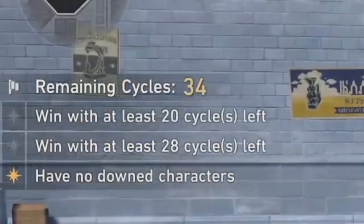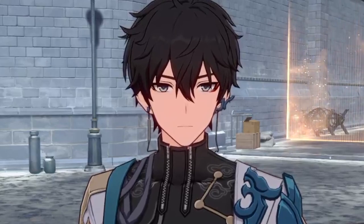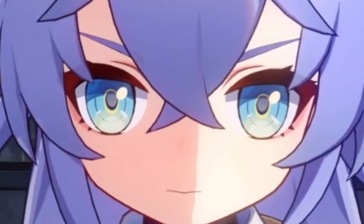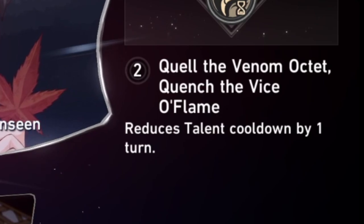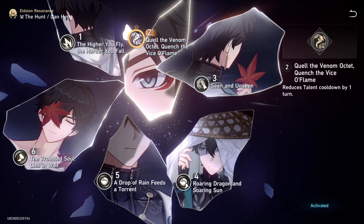Before we continue, it is important to tell you that my Tingyun, Natasha, and Dan Heng are all E6 in that footage. Now before you go crazy — let me roast myself — that only happened because I'm a low-life basement dweller. But it doesn't really change anything too big, except that Dan Heng's talent cooldown is reduced by 1 turn at E6. Even then, the logic behind the rotation you should do is very similar.